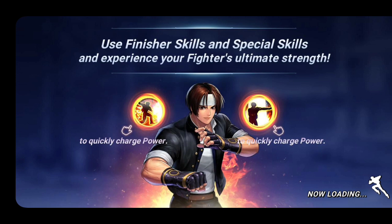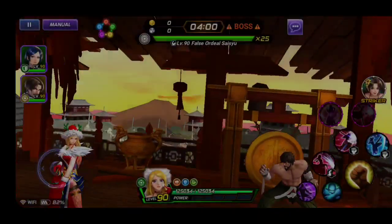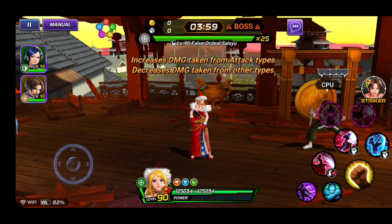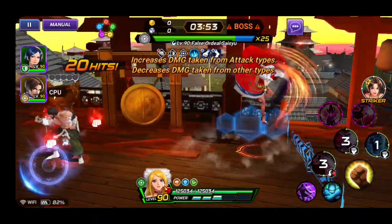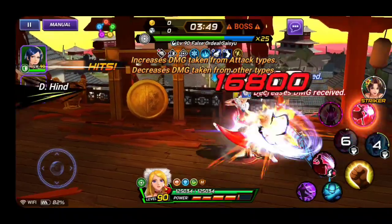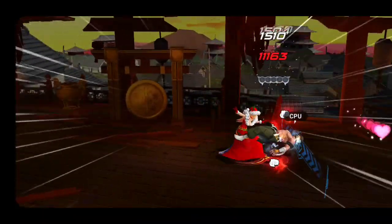I also have a tutorial on how to gain CP - search 2300 Gaming on YouTube. I'm showing this free-to-play style. Technically I'm free-to-play 0.5 - I just do the battle pass and monthly subscription to support the game. As you can see, the increased damage taken from attack types and decreased damage dealt to other types matters, but she CC's really hard so who cares.